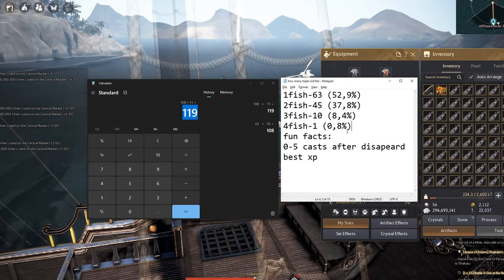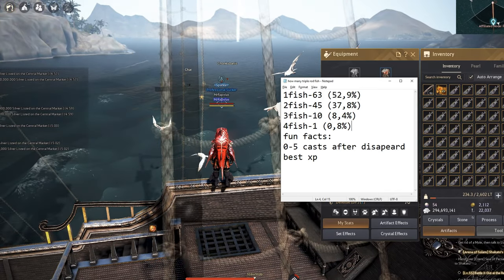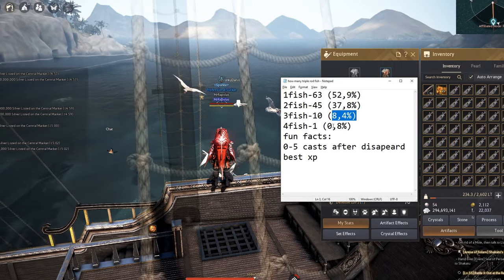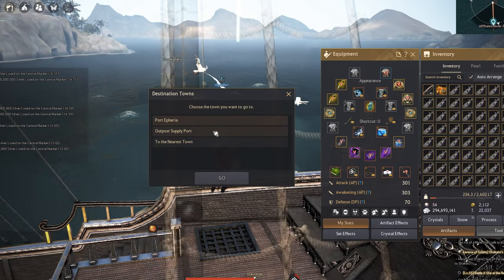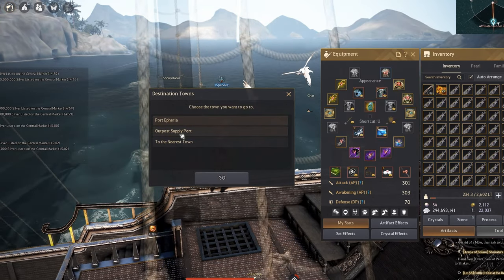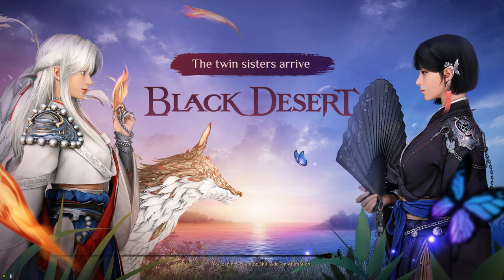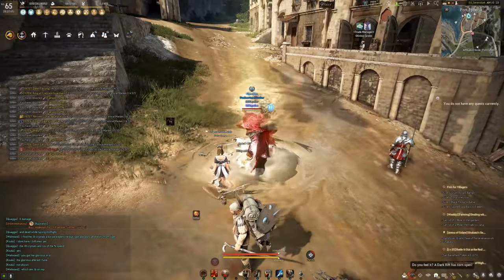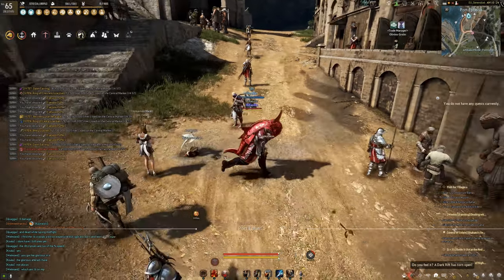I have not used a single energy, so the stats should be clean. With 119 catches: roughly 52% to catch one fish, 37% for two — so I assume it's approximately 50, 40, 10, and 1% to catch four fish at once. Now if you have an Archaeologist's Map, you use it and then run as fast as possible because it's all about time. I already spent two hours and 40 minutes catching a full inventory of fish.